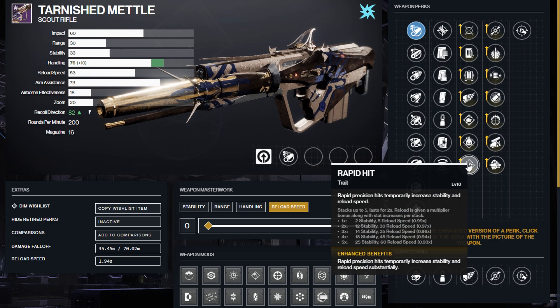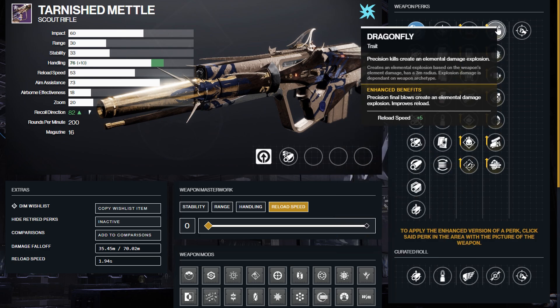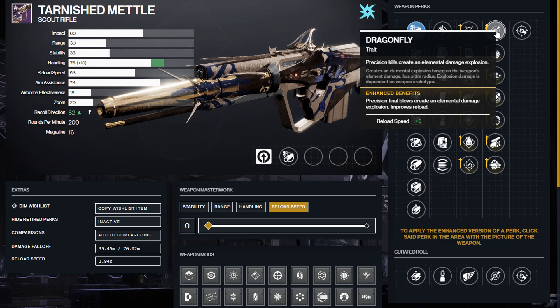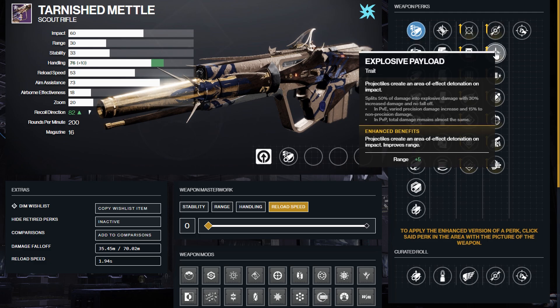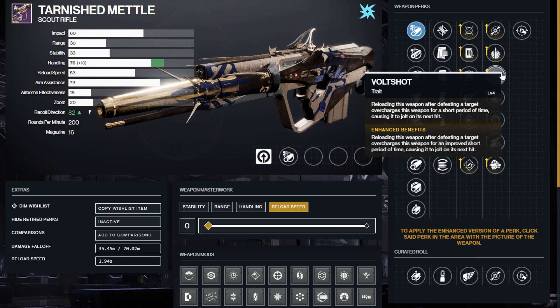For the GM roll, Rapid Hit is the go-to, though Demolitionist is nothing to look down on either. I like Rapid Hit because the reload speed is going to allow you to basically harass enemies, especially paired with the artifact when taking on champions. Demolitionist is still phenomenal even for a GM build. Then your choice between Dragonfly or Explosive Payload — I like Dragonfly because it weakens enemies on a kill, and it has a little punching power. I really started to like this more on the Insidious. Explosive Payload allows you to put out damage at distance without worrying about drop-off or flinch. So I would use Rapid Hit and Explosive Payload for GM, and stick to Demolitionist and Volt Shot for everything else.